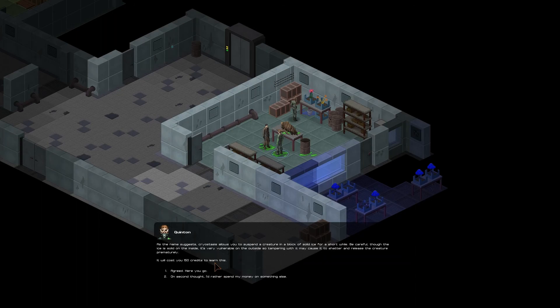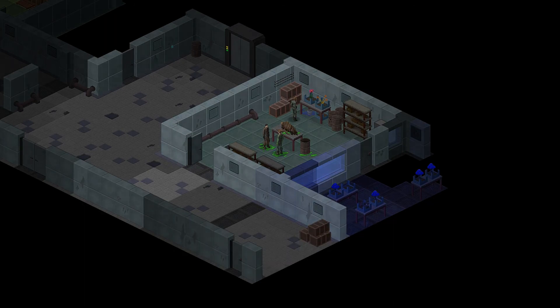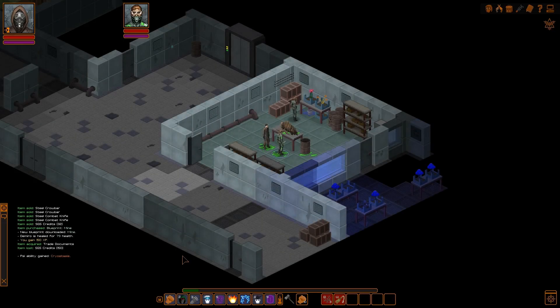Cryostasis allows you to suspend a creature in a block of solid ice for a short while. Be careful though — the ice is solid on the inside but very vulnerable on the outside, so tampering with it may cause it to shatter and release the creature prematurely. It will cost you 150 credits to learn this. That's actually not as bad as I thought — I thought it would be up to like a thousand by now. So agreed, here you go. I still believe this should cut to a tutorial level where you get to try your power out, like it did the very first time. So now we got that power.